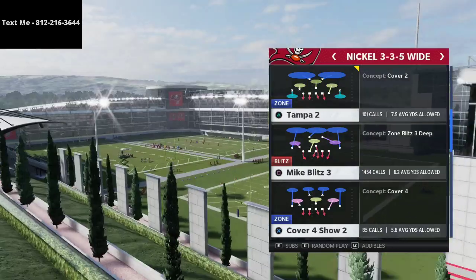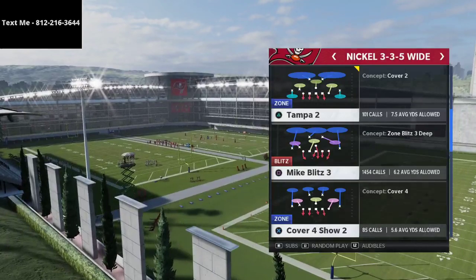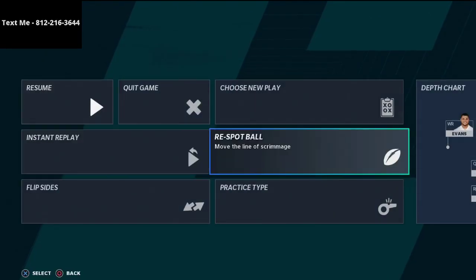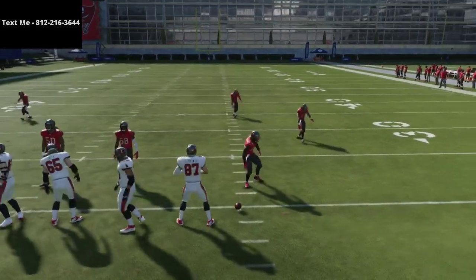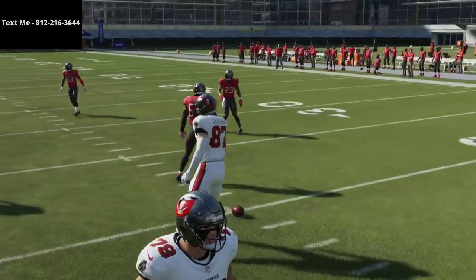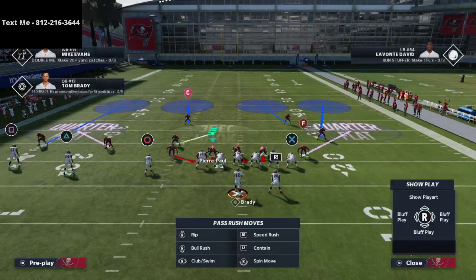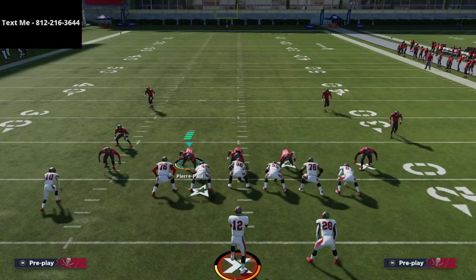The defense we're going to base out of is cover four show two. I've talked about it before but not specifically against trips tight end. There are a couple of things they're going to want to do, and there are two specific coverages I want to give you today — both are effective in different situations. If someone is running a lot of flood concepts to the left side, use the second setup. If they're running crossers and middle-of-field concepts, use the first setup.